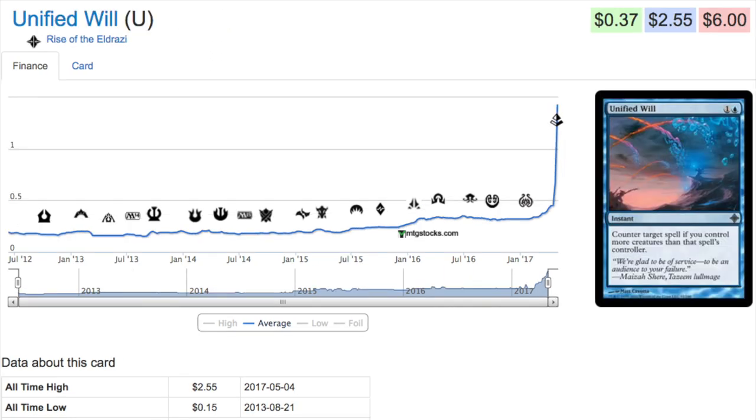This next one was under 50 cents — probably a 15-cent card — and now it's two dollars and 55 cents. It's Unified Will: one and a blue instant uncommon that counters target spell if you control more creatures than the spell's controller. It's gone up because a modern deck, possibly Grixis Death's Shadow, is trying it out.